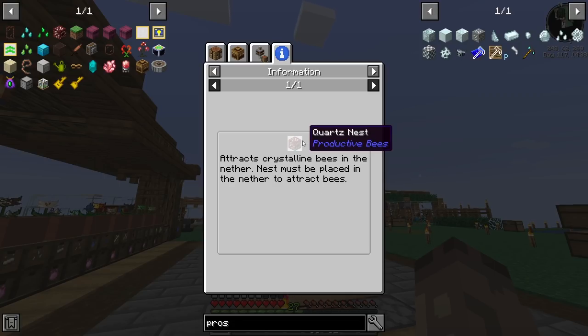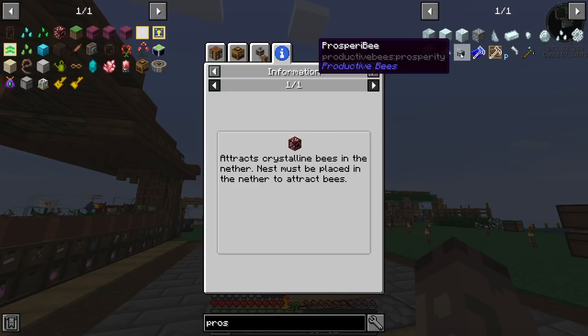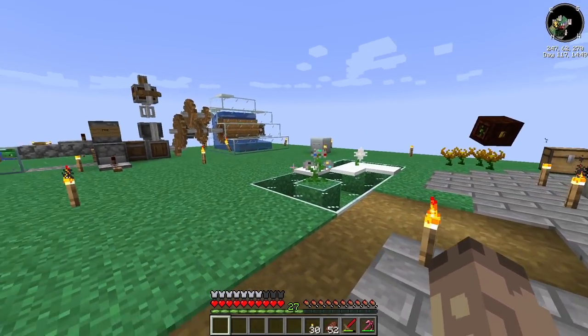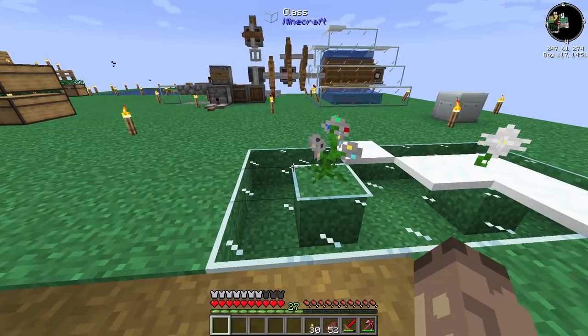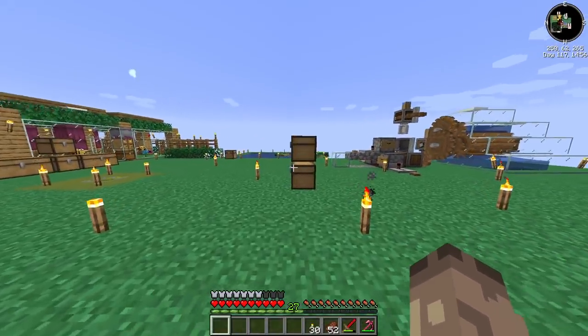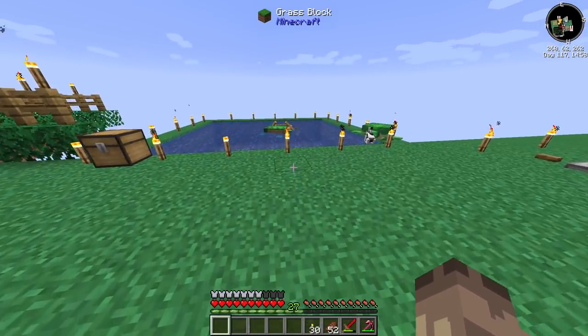To get the prosperer bee, we need to get a crystalline bee. But to get a crystalline bee, we need to make a quartz nest and put it in the nether - the nest must be placed in the nether to attract crystalline bees. I don't know if this is going to work, but we're going to try it together. To get prosperity shards the only way I know is with the orchids so far.